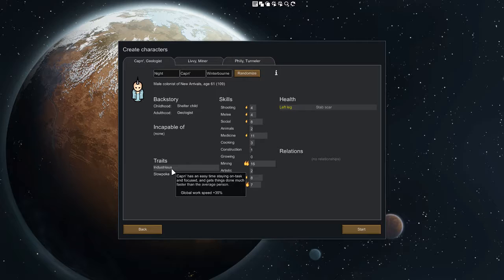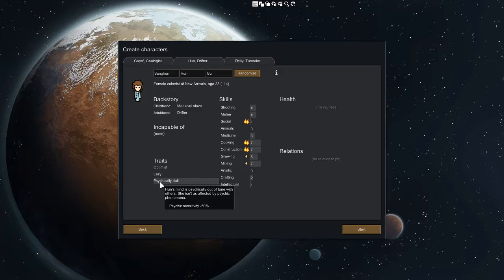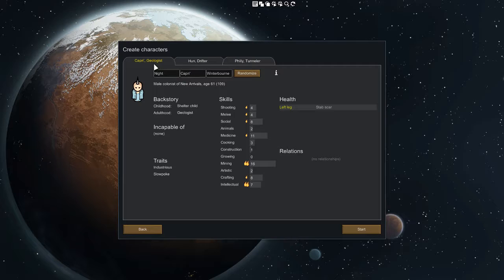He's got a lot of good things going for him and the speed shirt will take care of the slow movement. If you want to be named after one of these characters, leave your name in the comments below and I'll make sure to get you named - first come first serve. This second guy is psychically dull which is good, he won't break a lot. His social is pretty good, construction and cooking are definitely good - we're gonna go with him. Now we need a good shooter, somebody who can dome somebody with the rifle they start out with.